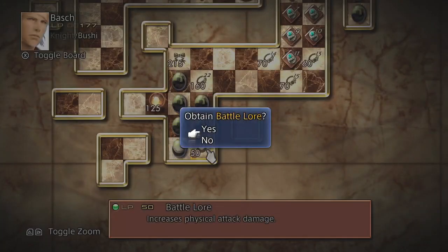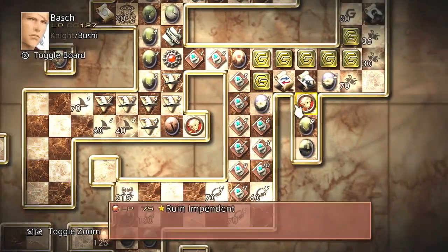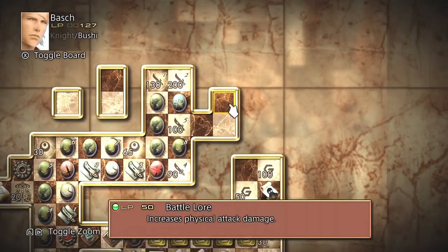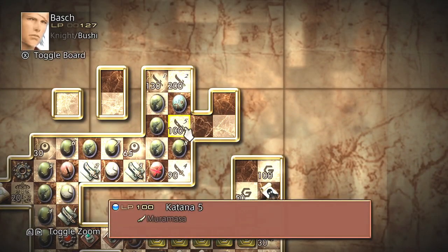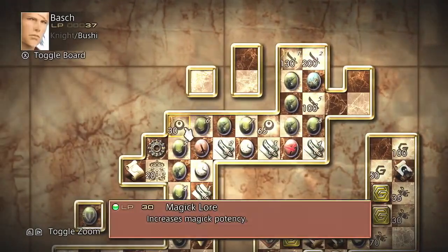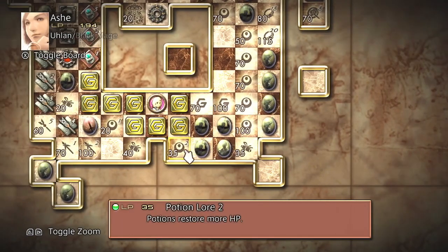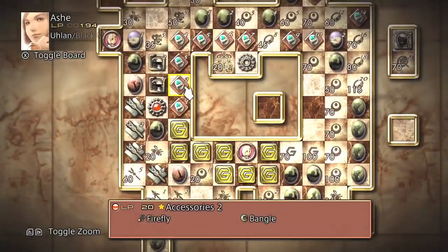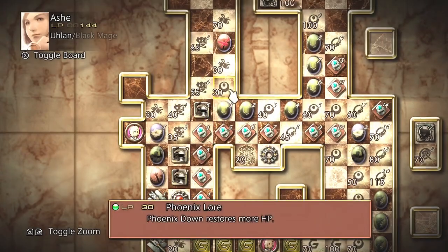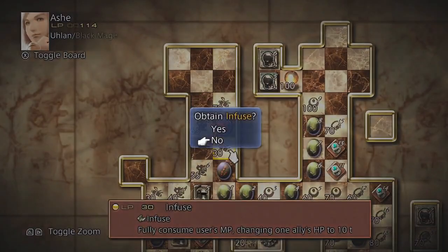What about you, Bash? Do you need anything? Maybe Battle Lore? It's hard to believe there's still lots of Battle Lore that needs to be picked up. Get Katana 4. This is Magic Lore. Speaking of magic — can I get you a little something else, Ash? Maybe Heavy Armor 5. Phoenix Down Lore. And Fuse might be good — might not.